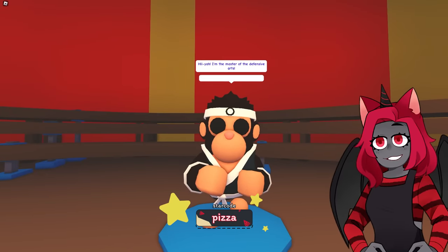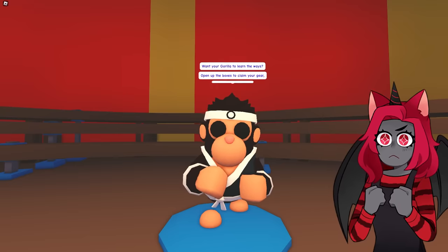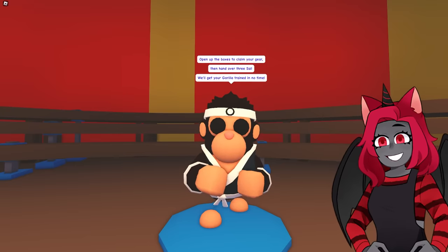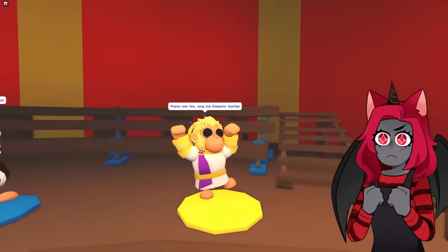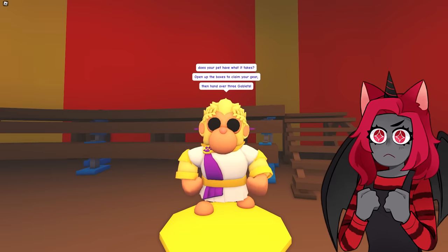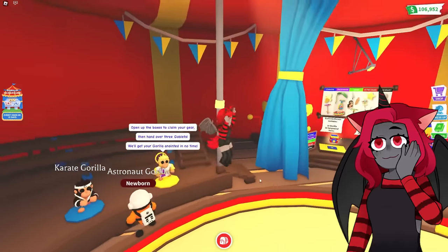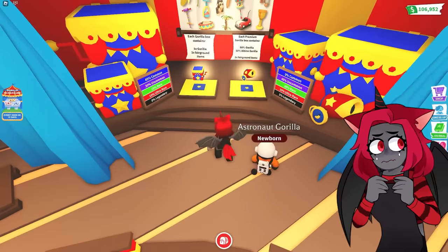The Karate Gorilla NPC says: 'I'm the master of defense arts. Is your gorilla what it takes to learn the ways? Open up boxes, claim your gear, then hand over three.' And the Emperor Gorilla NPC says: 'Praise me. Long live the Emperor Gorilla. For the most noble gorillas — does your pet have what it takes? Open up three boxes to claim your gear, hand over three goblets.' So the goblets are these up here, but we have none of those.